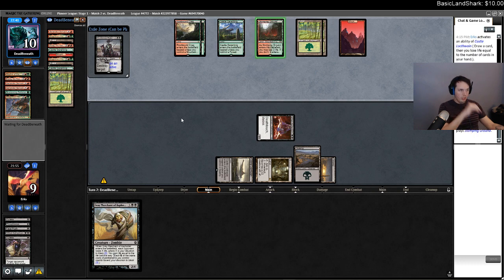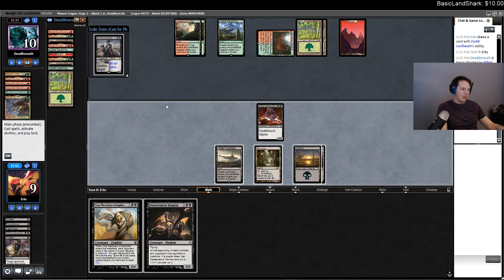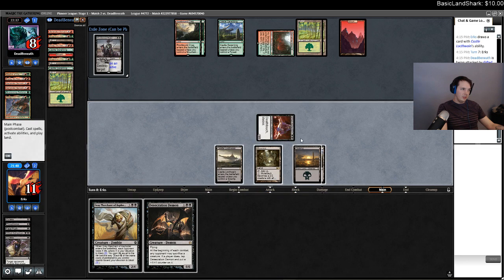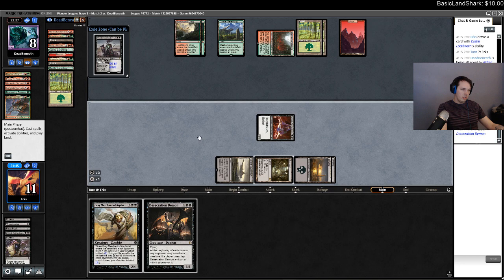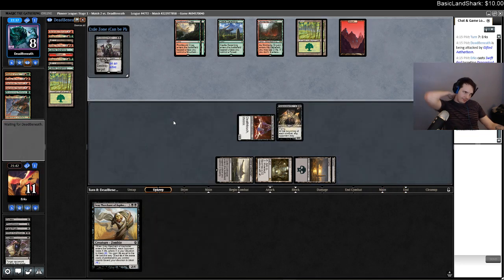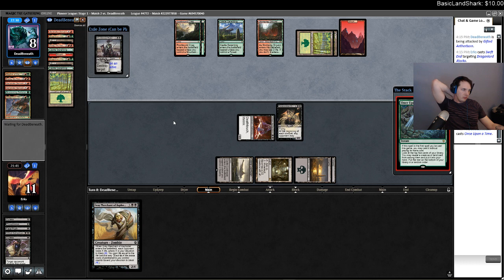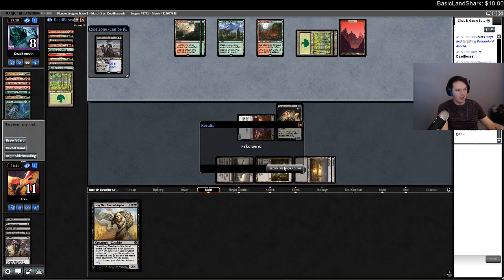I have a lot of mana. Hopefully they don't just cast World Spine Worm and beat me. That's a good one — they're down on board now, but they can obviously topdeck. It's not too scary. It's not the Mutavault ult too. Obviously I was going to win that game — I mulled to five. I knew I was going to win the whole time. Very clear to me. Anyone who thought I was going to lose — you're an idiot. Just kidding.